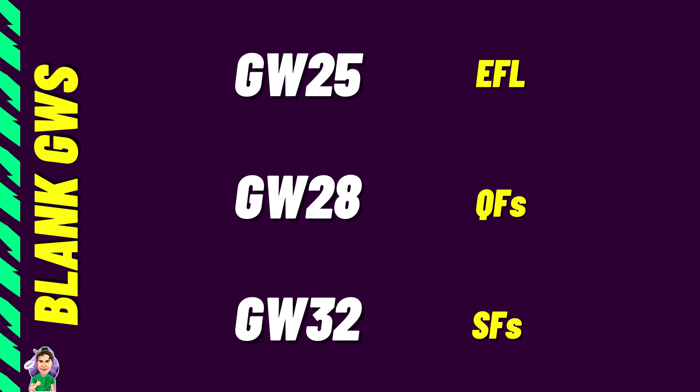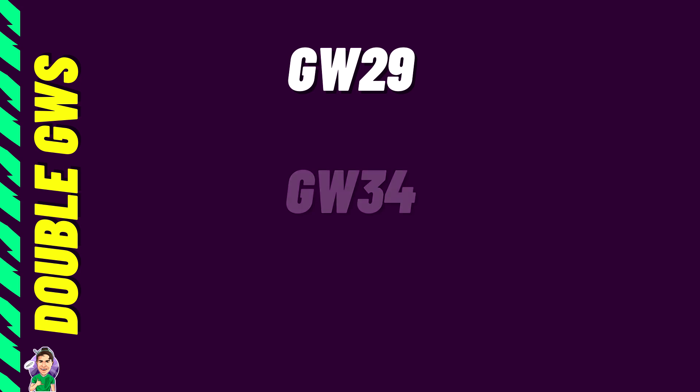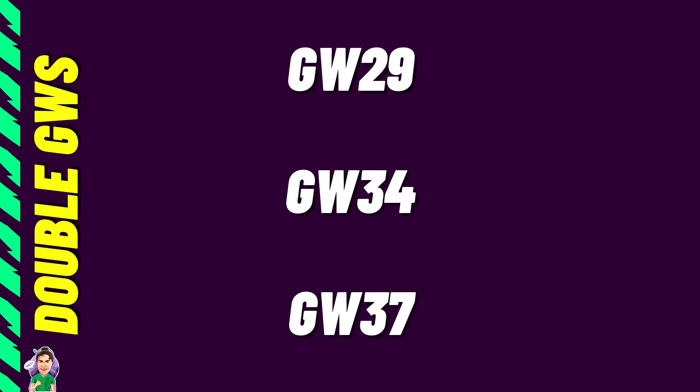Now let's switch to the double game weeks — the more exciting ones to target. There are going to be three monster doubles: game week 29, game week 34, and finally game week 37. There might also be some smaller doubles in game weeks 26 and 27. In terms of my chip strategy, I always like to use chips in double game weeks, though this season might be a slight switch-up — I might actually wild card or free hit in a double game week.